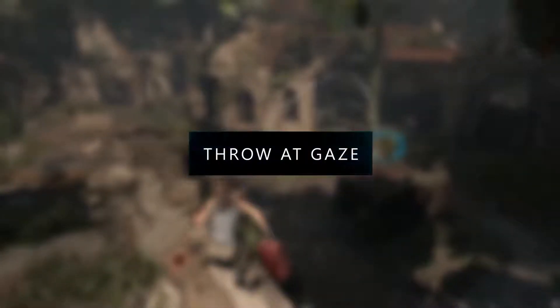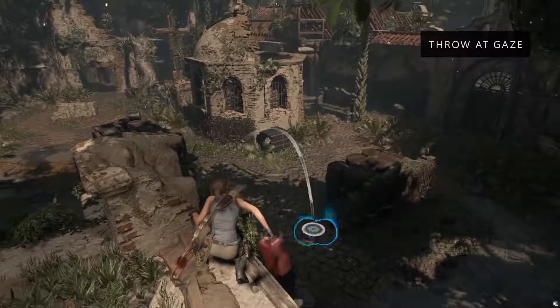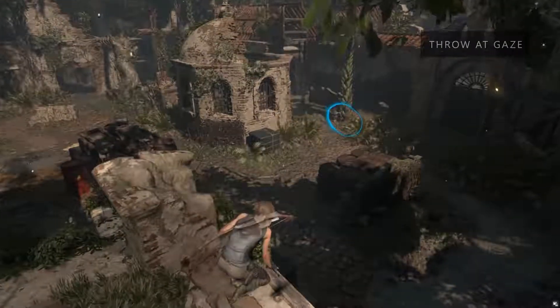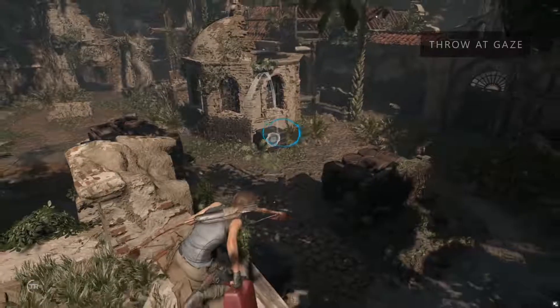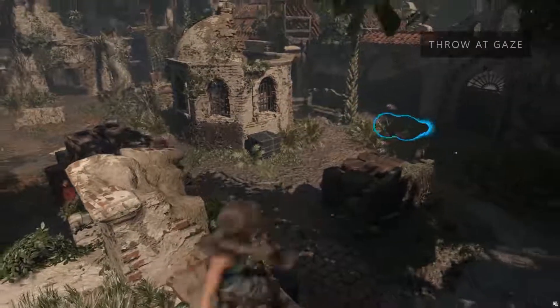Throw it Gaze is another feature that we have managed to increase the flow of the gameplay. We do that by just gazing upon a spot on the screen and Lara is going to throw that object on that spot.